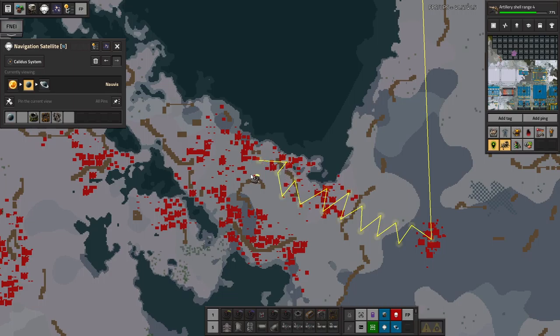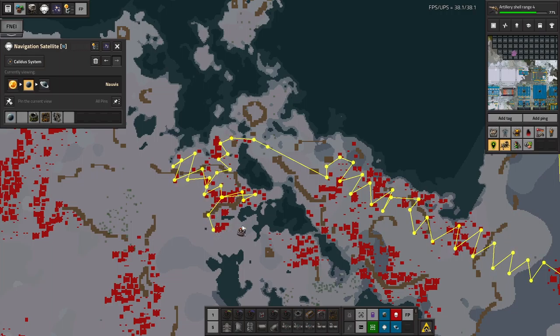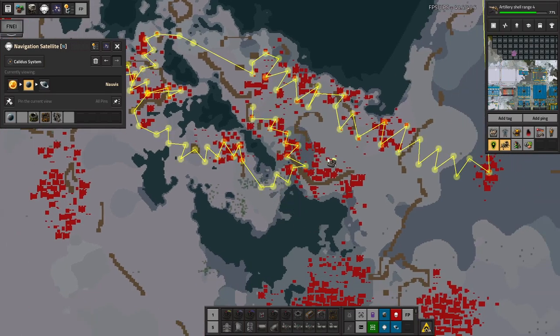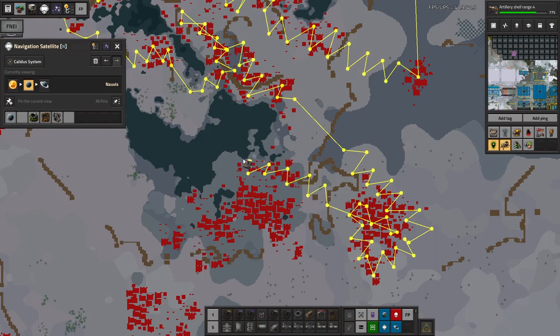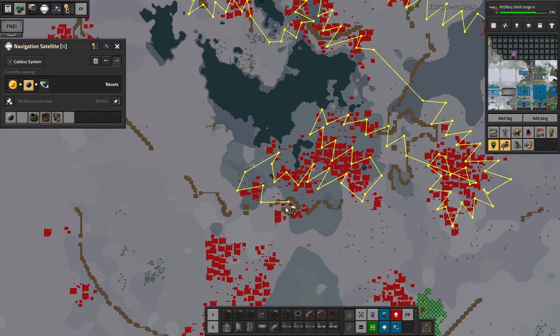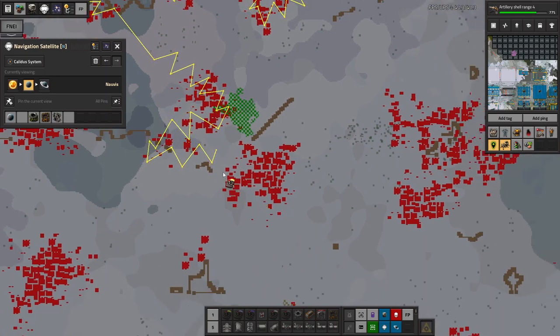For a Deathworld save we had with the Rampant mod, which adds many many biters — I accidentally loaded it without the mod loaded once, and there was about 90 to 95 percent of the biters missing. UPS went from about 25 to 55 on that save on that computer at the time. So having biters milling about is not trivial for the UPS cost, especially when you've got pollution clouds aggravating them and they're pathing to attack you all the time.